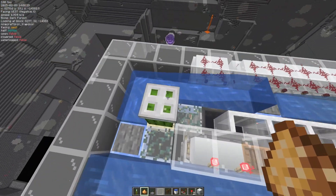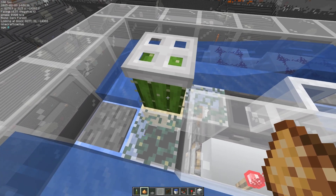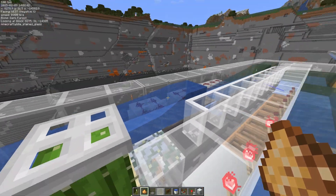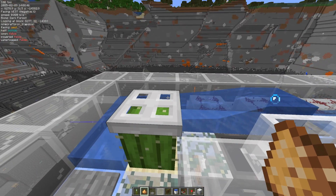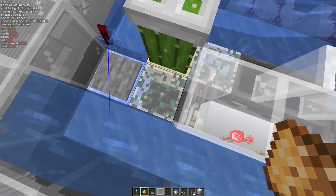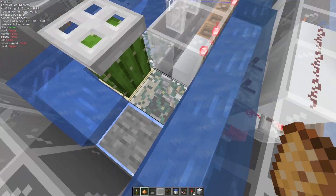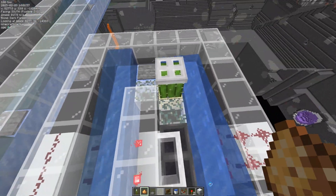One of the important details here, speaking of the cactus, is that cacti of course have a condition where they can't have blocks directly on the side faces. Luckily, flowing water and water source blocks don't count towards that. And glow lichen also doesn't count towards that. Glow lichen also has the unique property that it's not washed away by the water, so it's useful here as well.